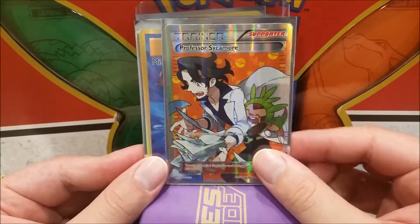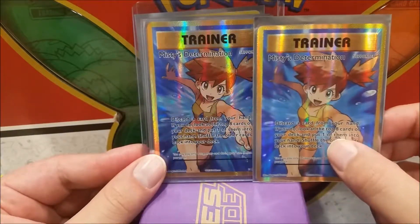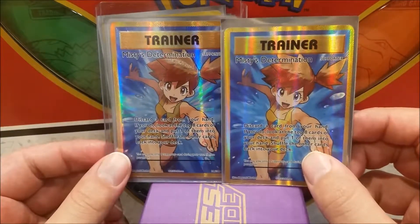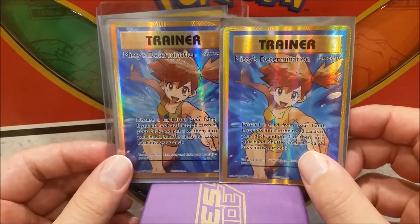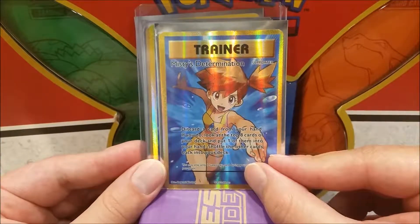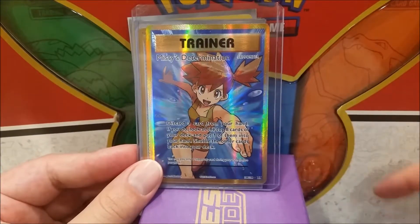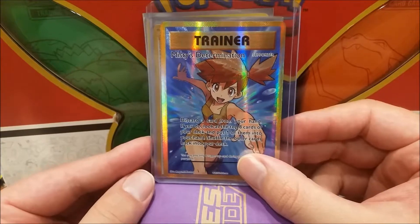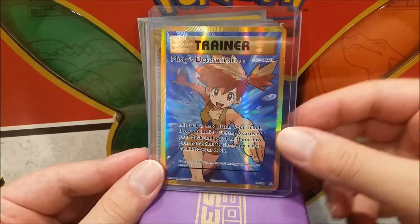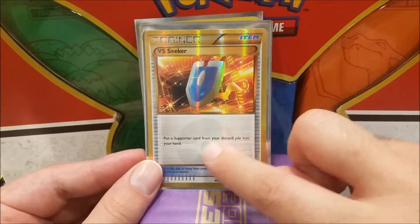Then there was a Misty's Determination followed by a second Misty's Determination — that's kind of neat. I might trade one away for a Brock's Grit. Misty was actually a card I was using in my Scizor deck for a while — let's see what it says: discard a card from your hand, look at the top eight, pick one of them, put it in your hand, then shuffle. Pretty good. And our only secret rare trainer — a golden VS Seeker with a nice little Pokéball.